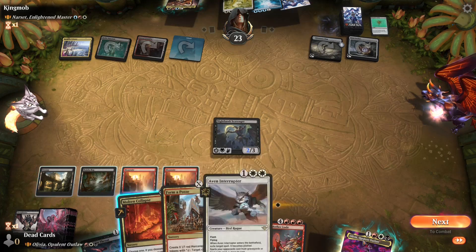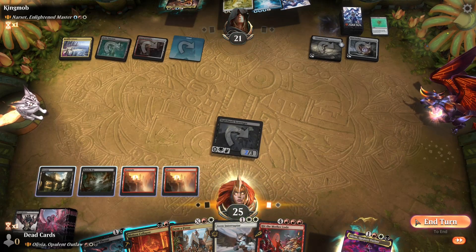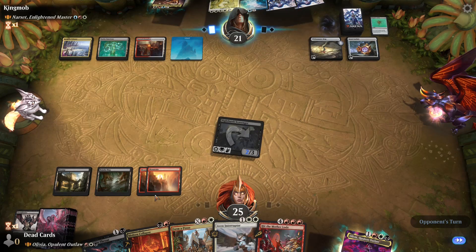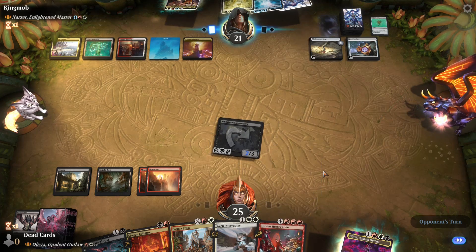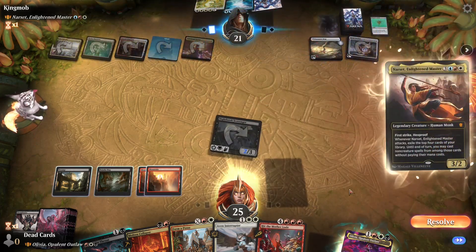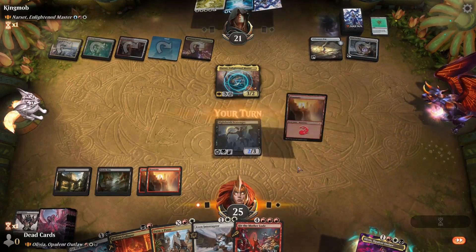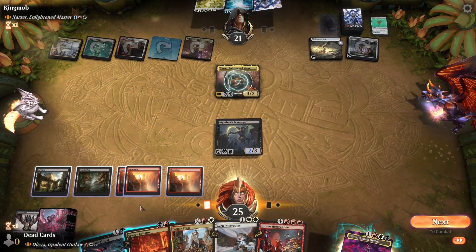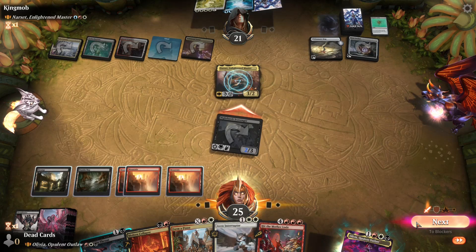Cracker Jacks — I probably should have mulliganed. I was like, 'oh, removal, that's easy, hook them up' but I have no white sources. Yep, here comes Narset. Another red source — she ain't gonna block, and she can't block anyway. I might as well swing in since I can't block it anyway because it's got first strike.